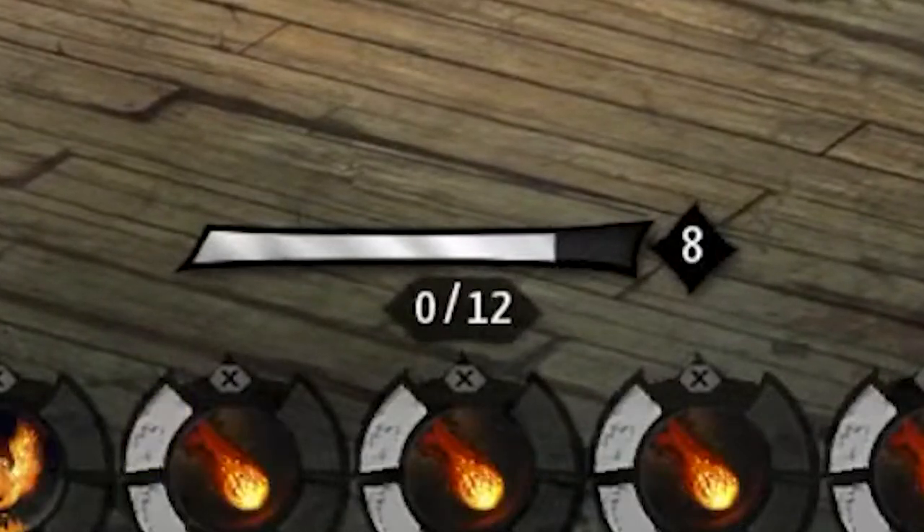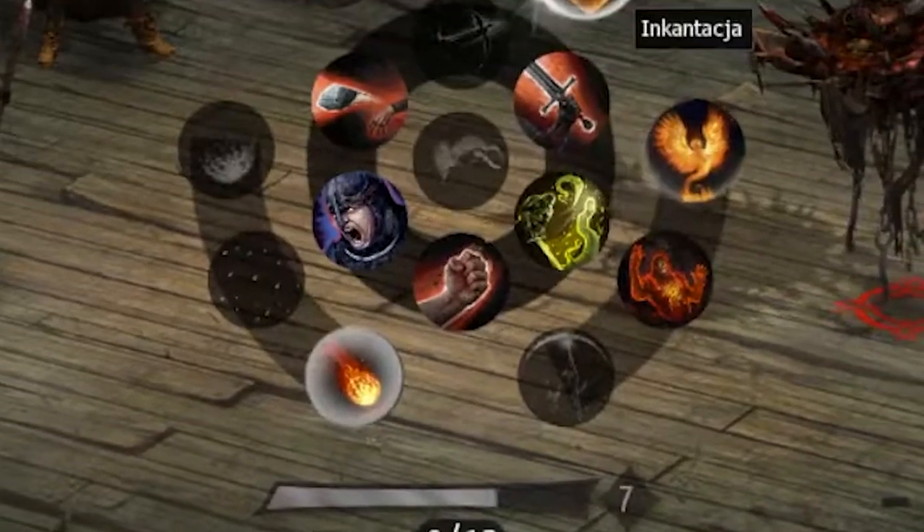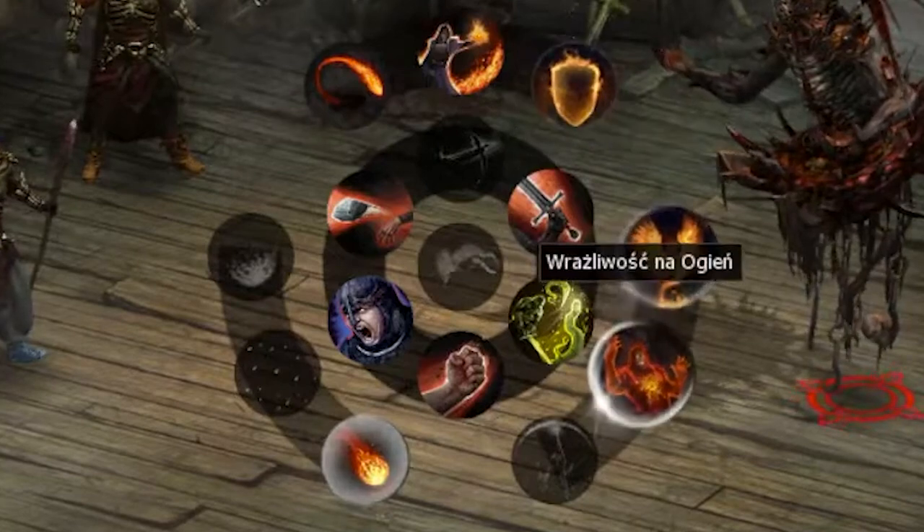This bar indicates the 10-second preparation phase that every round starts with. During this time you are free to choose which attacks and defenses your character will use for the round, and any buffs or debuffs you plan to use.